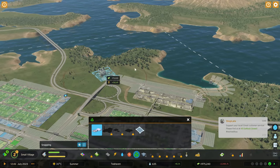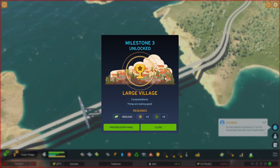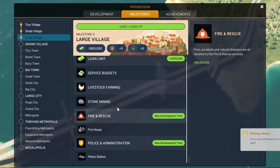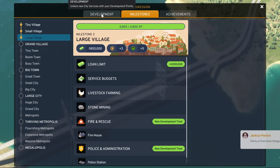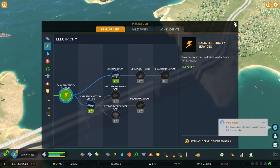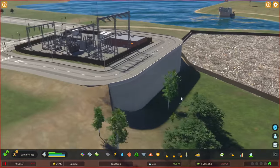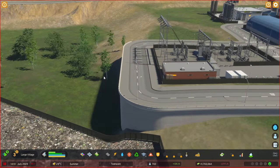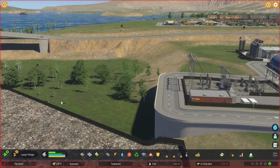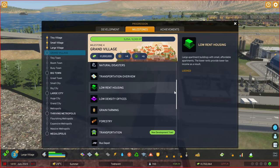I don't really want to spoil the vista, but I'm thinking a little spot over here might work. While I was doing that, we've hit large village. Let's have a quick look at what we're getting: service budgets, farming, stone mining, fire and rescue, and all sorts of other options. We now have four development points available. I'm going to hang on to those for now. Also, a little cut and fill road example — if you get the terrain heights one higher and one lower and draw a road, you get that automatic key wall added in.